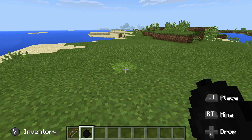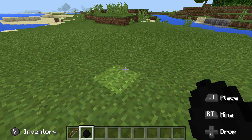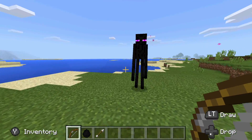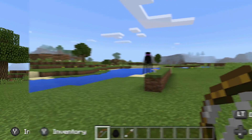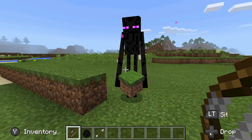Step one is to put the egg down, then get your bow and try to tame him. Oh my gosh - okay, I did not want to shoot at him, I want to tame you. Come on, give me your love - and there we go, the guy is tamed now.